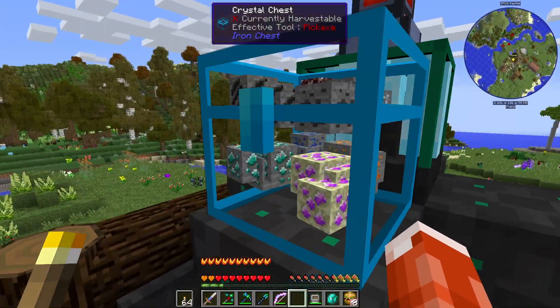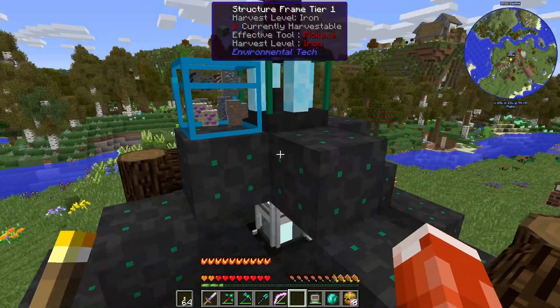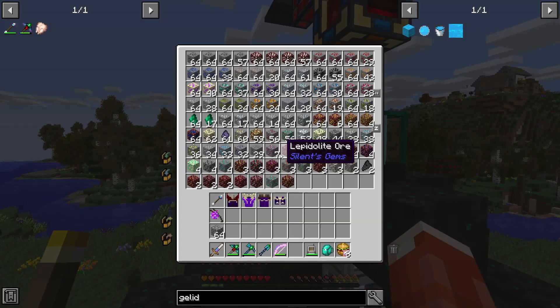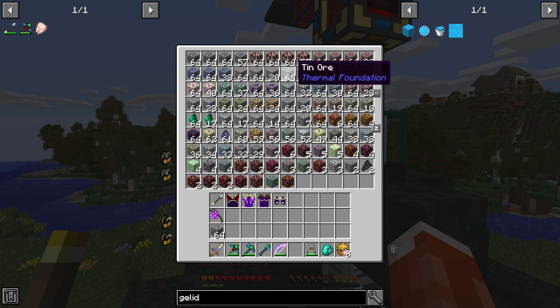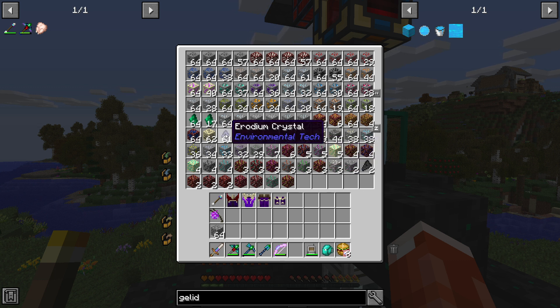Our void ore miner from Environmental Tech is very good. I've done a little AFK overnight for a couple of nights and it's done a fair job getting resources. I've periodically emptied the chest of regular ores like iron and tin and processed them. I'll probably dump all the Biomes O' Plenty ores, and I've pulled all the Silent Gems stuff out and have that processing over in the SAG mill.